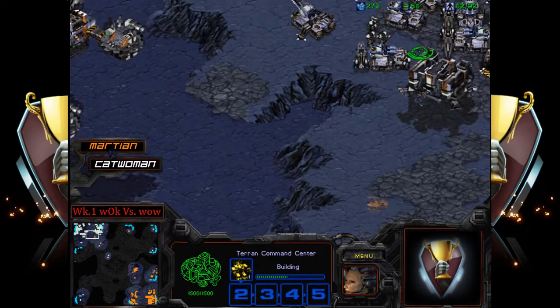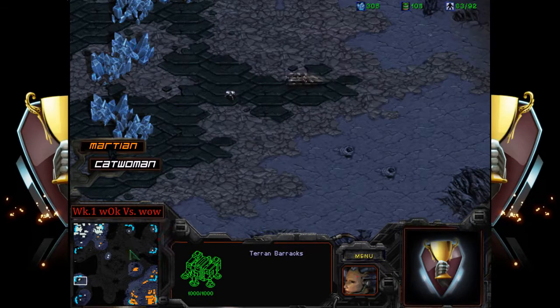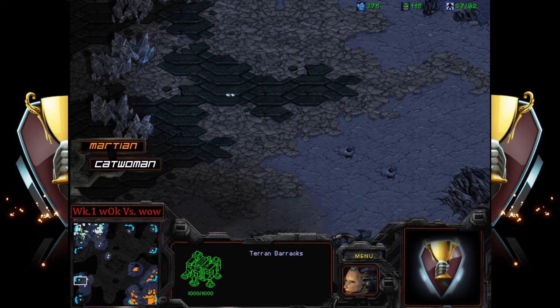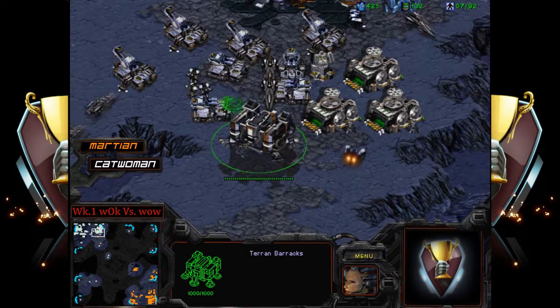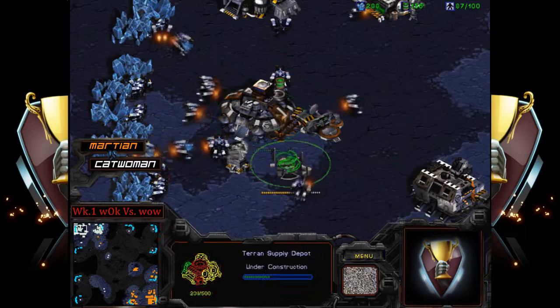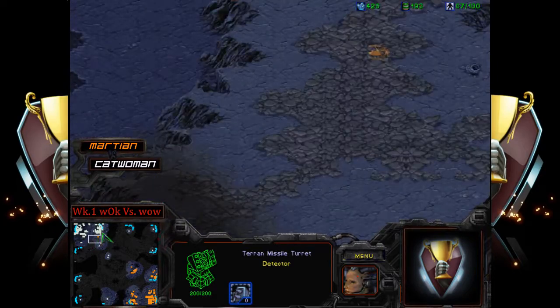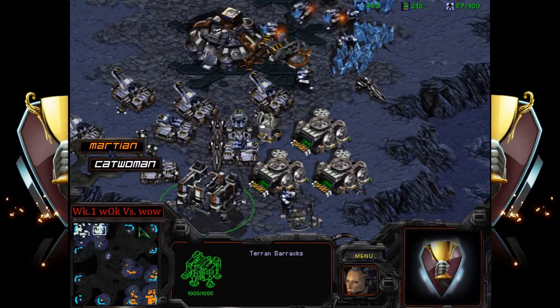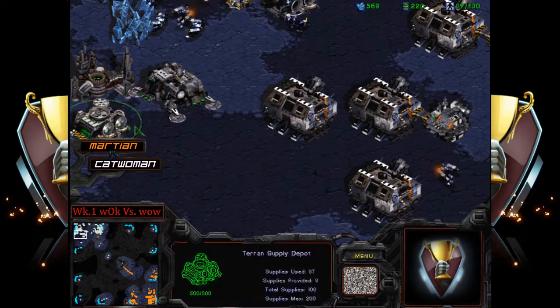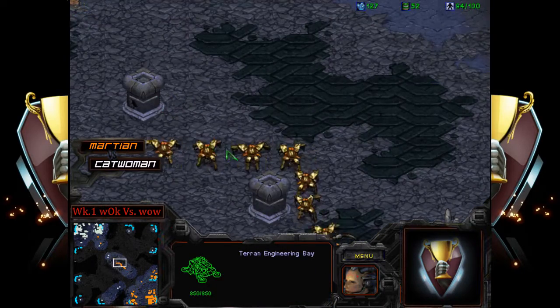With Terran it's hard because of missile turrets, but if you look here the observers are only by the main army, so they're not really guarding the tech buildings per se. You can also see when plus one is coming up. It looks like Martian will be pushing across the map to the northwest, might be able to do some damage or clean out spider mines for map vision.